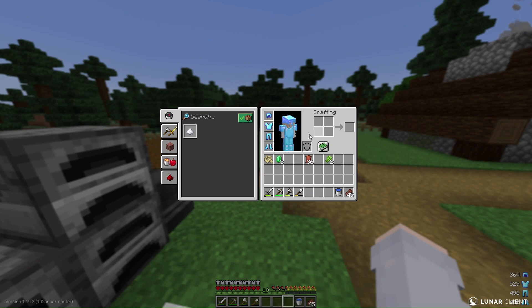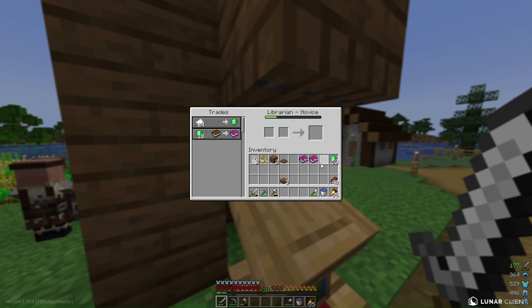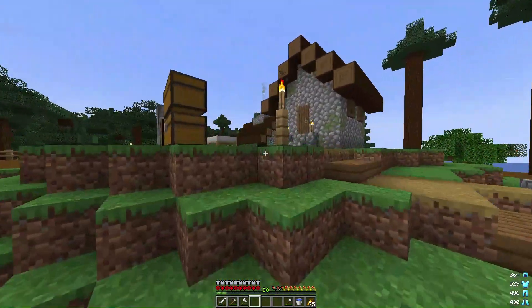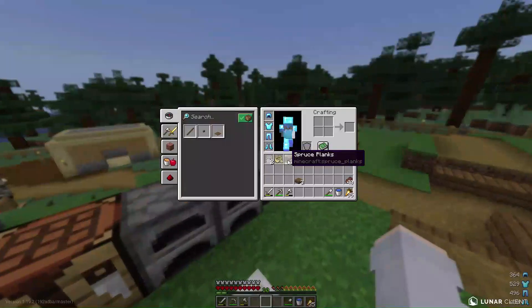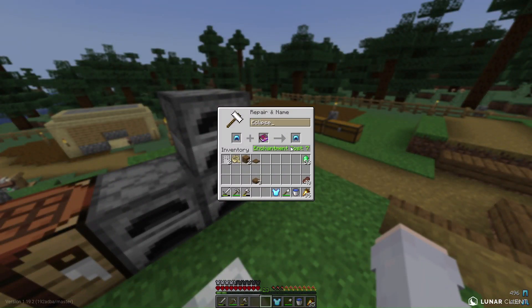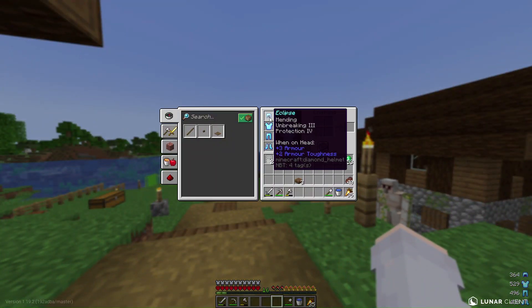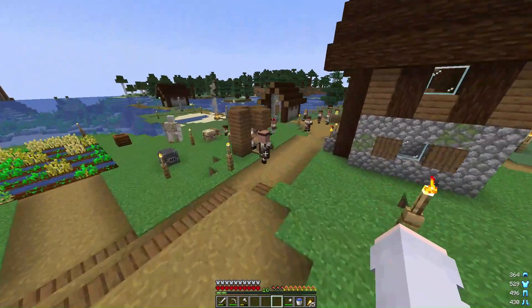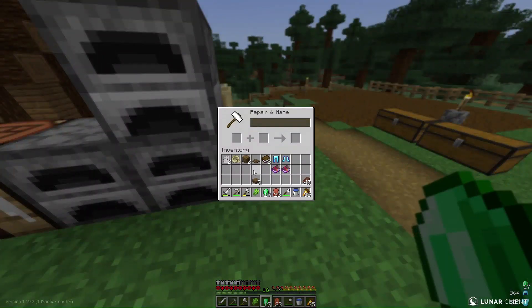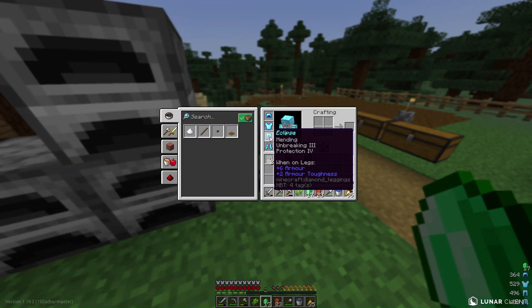Time to move on to protection now. Eighteen emeralds for protection four — that is very good. I've already got two books, so I can put that on the armour right now, like this. Oh, that armour looks nice. And I will just get the other two, like this. Oh my god, this is very good armour.